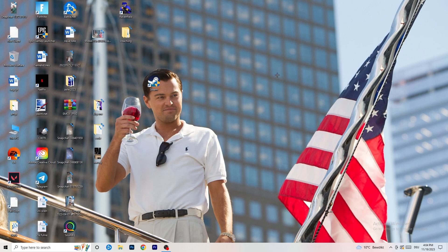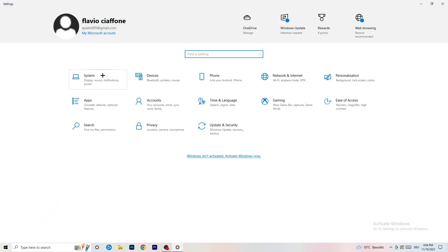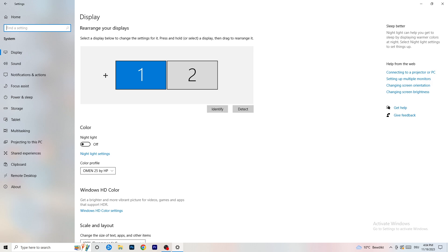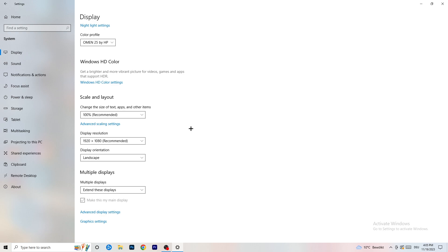Open Settings again — Windows key or bottom left corner. Go to System. First, identify which monitor you play games on if you have multiple. Then scroll down to Scale and Layout: set the size of text and other items to 100% as recommended. Display resolution is really important — it should match your in-game resolution. If you're playing at 1920x1080 in-game, set your monitor resolution to 1920x1080, or vice versa. Keep them the same.